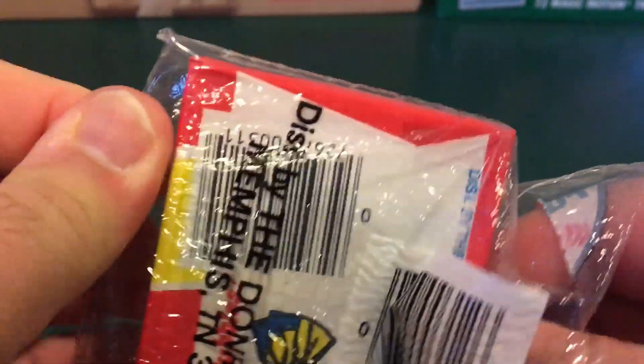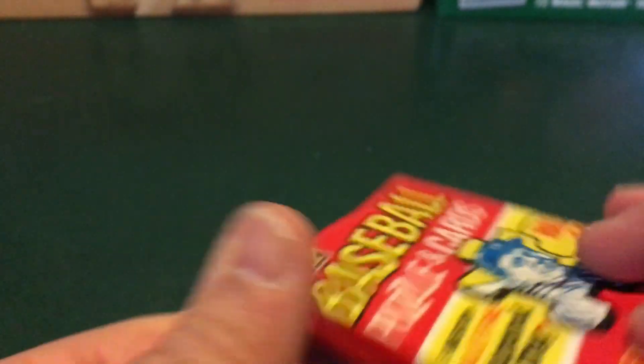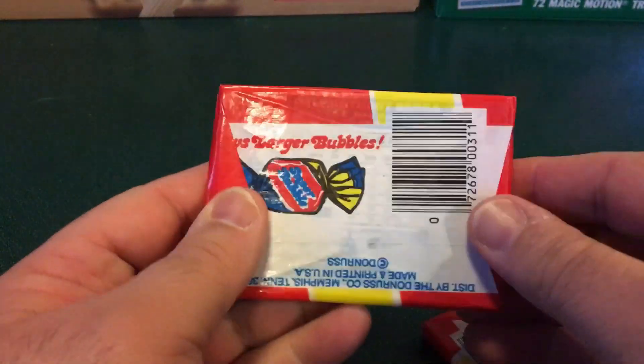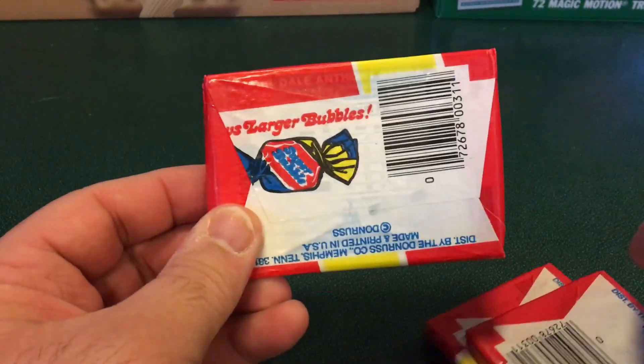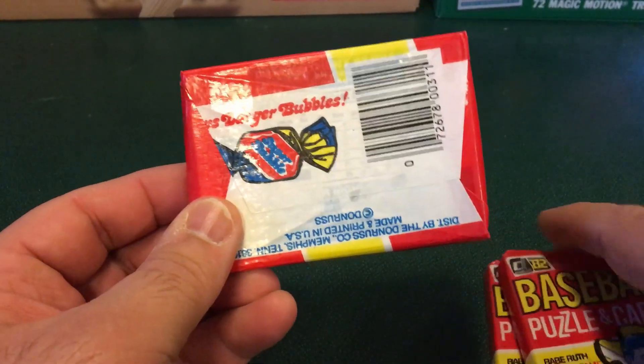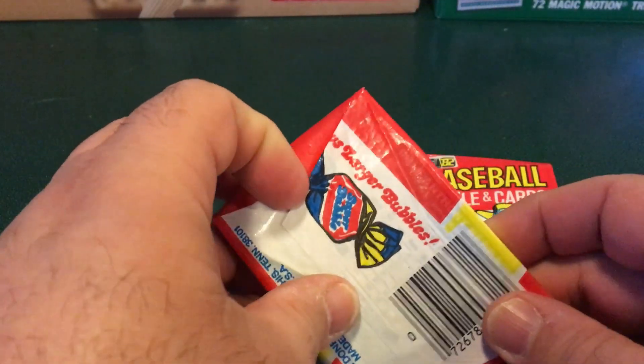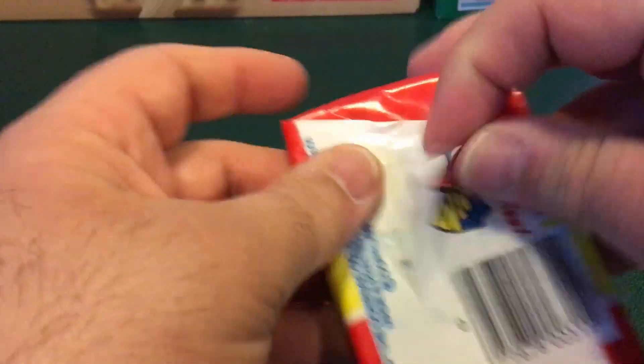The nice thing about opening a value pack is that they've been sealed, so it doesn't look like they would have been tampered with. We take a look at the packs and the back looks pretty sharp there. Let's put these in the background so we can see those other packs and go ahead and open these up to see what we end up with.